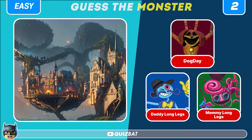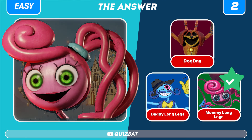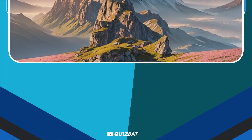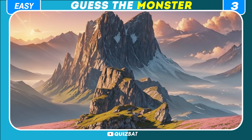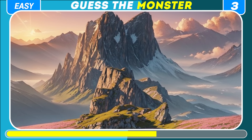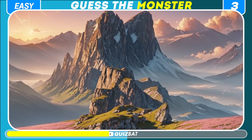Second Level. How about this picture with a magical town? Can you guess the correct hidden character? It's Mommy Long Legs — a large, slender creature bearing an uncanny resemblance to a spider.